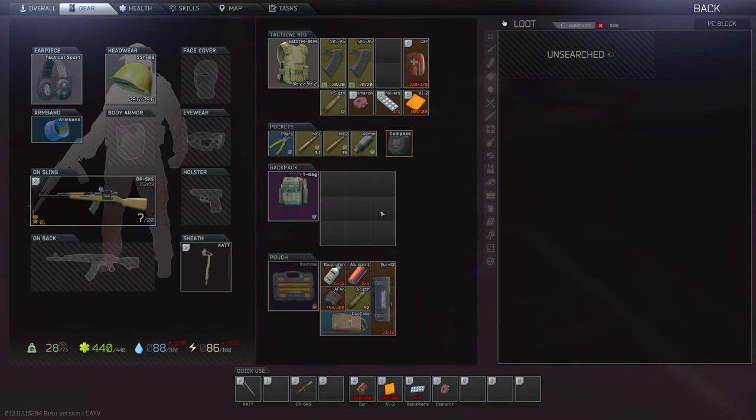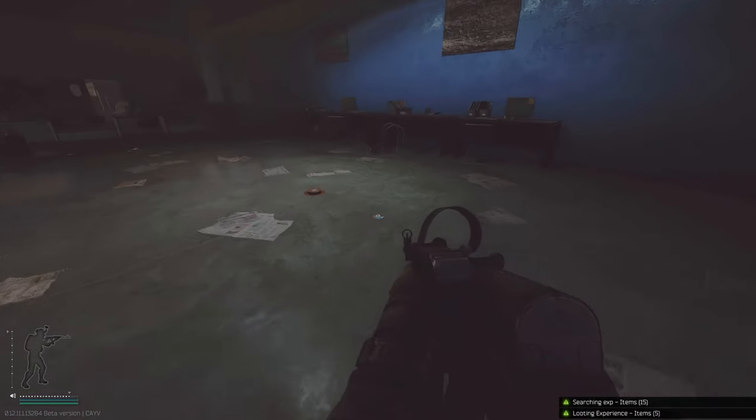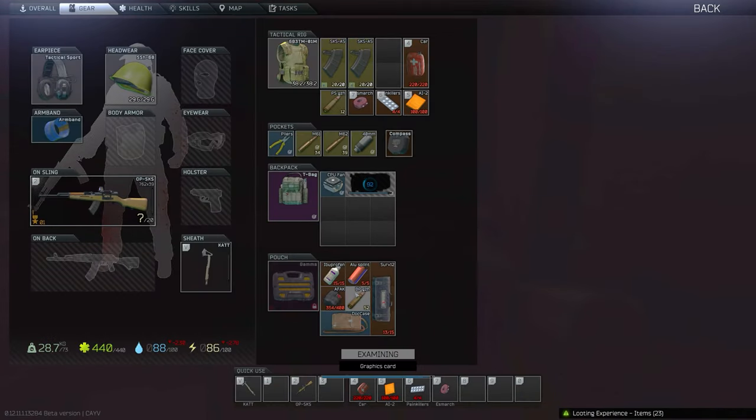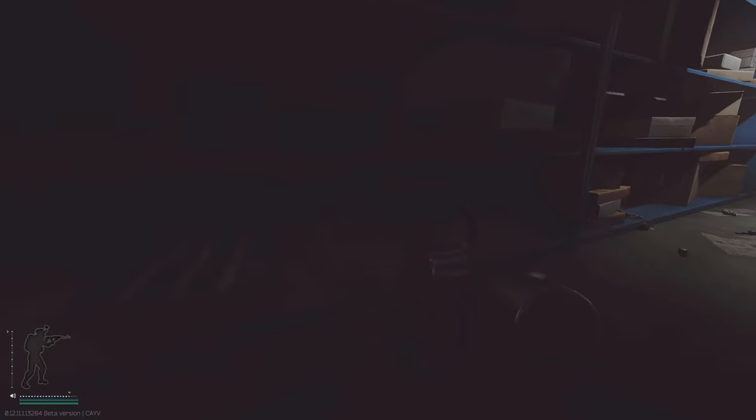Once you enter the office you've got the duffel bags and computers to loot before you move to the back storage area, which is where all the good stuff is. In the back of the offices you'll see four rows of shelving units where technical and industrial items can spawn quite frequently. I also think the spawn rate for graphics cards has been improved since before 12.11 — I never found a single GPU on these shelves before, and now I've found two in just a couple of days.